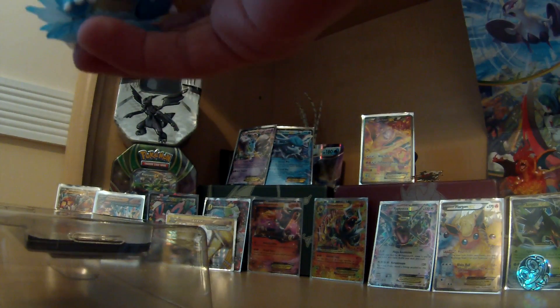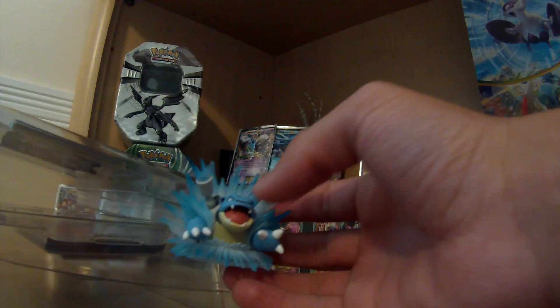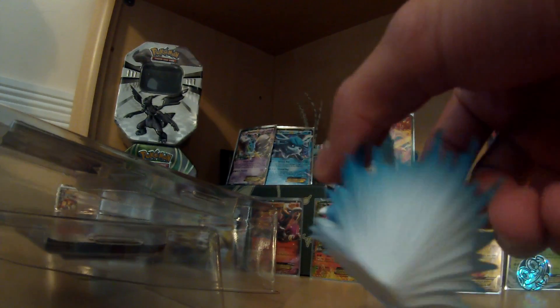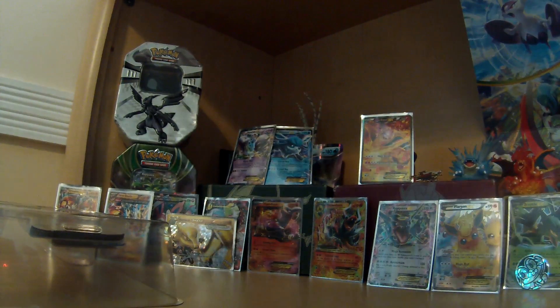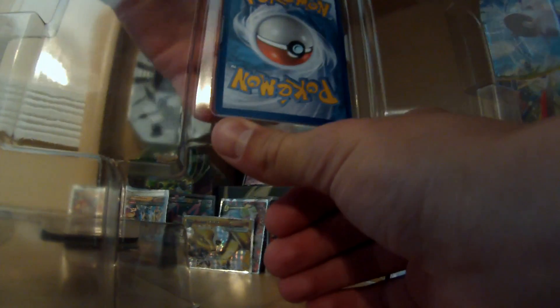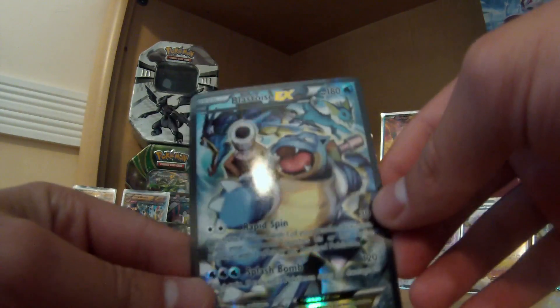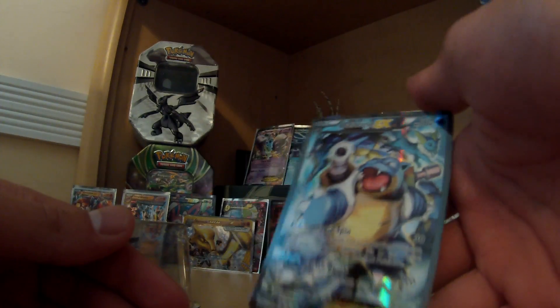So, leave the promo. God dang it. He just threw the box part with the promo in it on the floor. Here we have the Blastoise figure. I think the Charizard one is better. We'll put that back there right next to Charizard. And if I can get the card out without breaking anything — here is the Blastoise EX promo. It's pretty. It's probably my favorite promo so far.